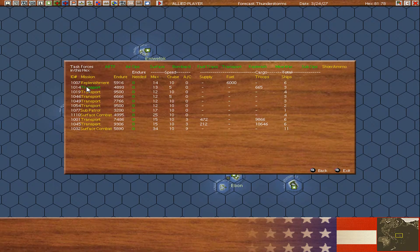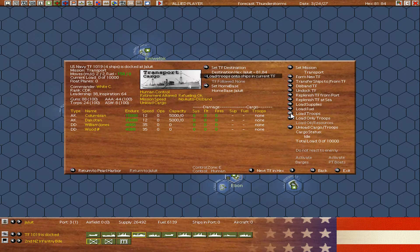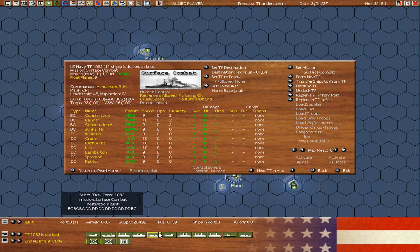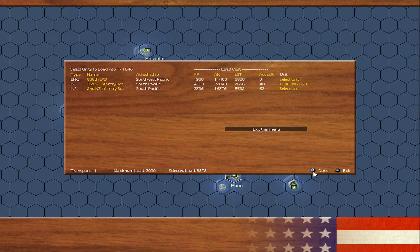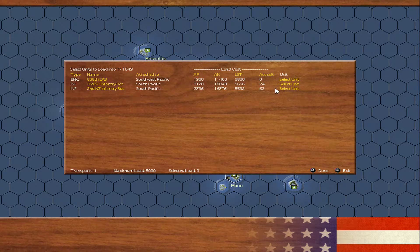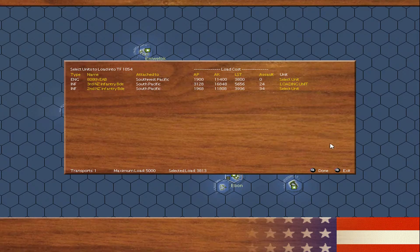We have everybody in Jaleat now. They are loaded. We have the 2nd US Marines. Let's load some more troops — we'll get the 2nd New Zealand Brigade. We have the ships ready to go. 3rd US Marines, load troops, grab the 3rd New Zealanders. 2nd New Zealanders and 3rd New Zealanders — I should have been loading these for a while.